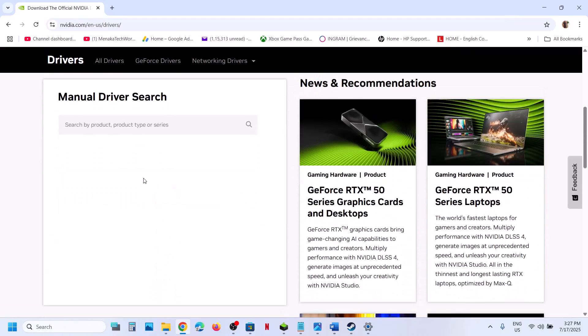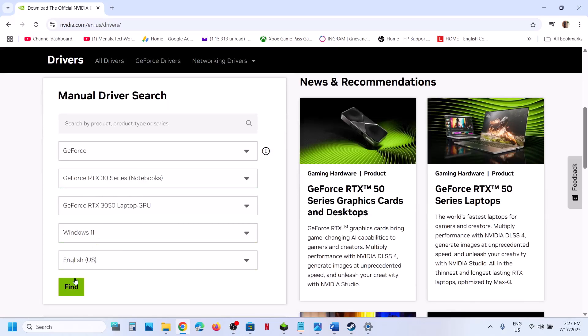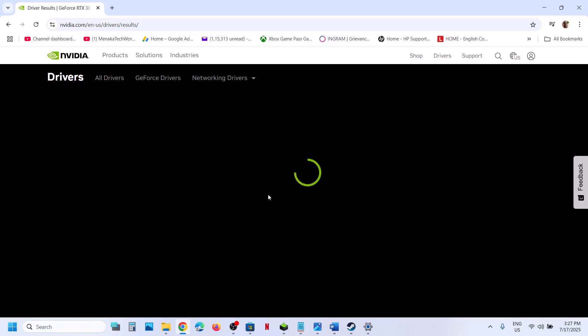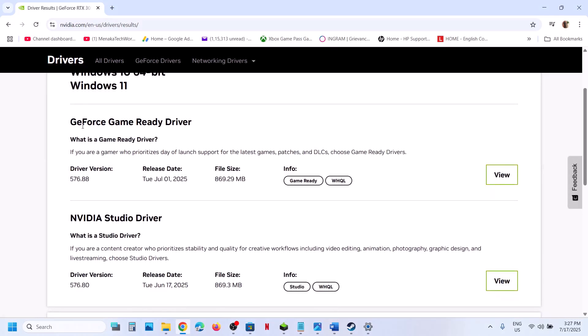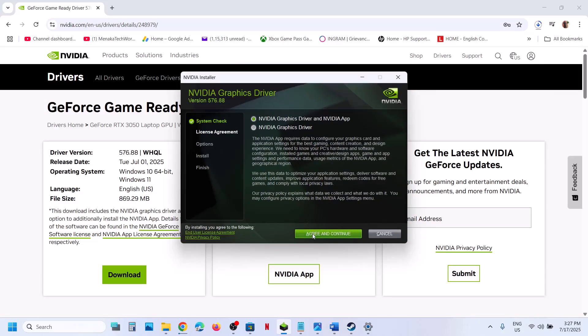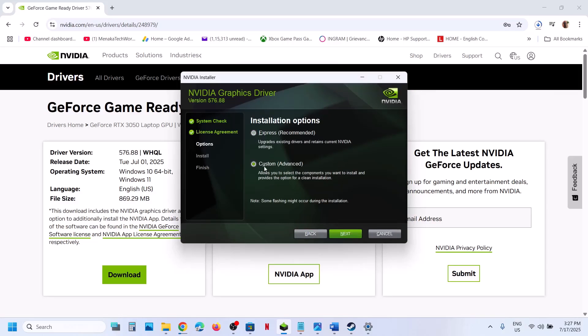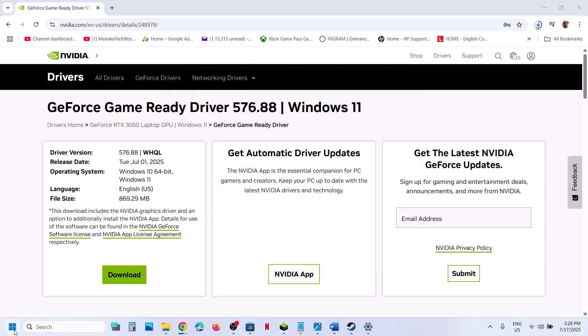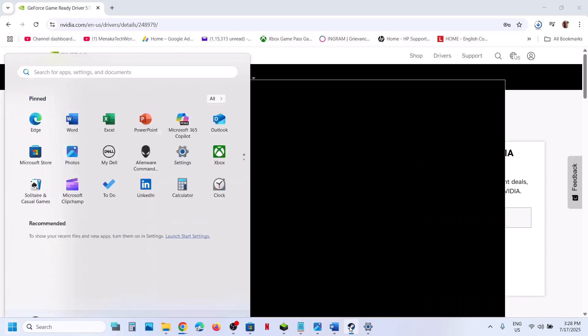Go to the website, select your graphics card from the list, select your operating system, and click Find. On this page, at the very top, you will find the latest GeForce Game Ready Driver. Click on View, then click Download, and run the exe file. Once the download is complete and you run the exe file, you will see the installer screen. Click Agree and Continue, select the Custom option, click Next. Put a check on the box that says Perform a Clean Installation, then click Next. Once done, restart your computer — restart is a must after this. After the system restart, launch the game and check.